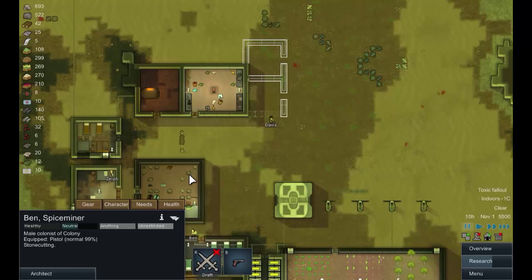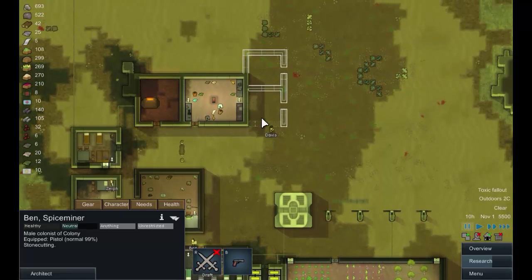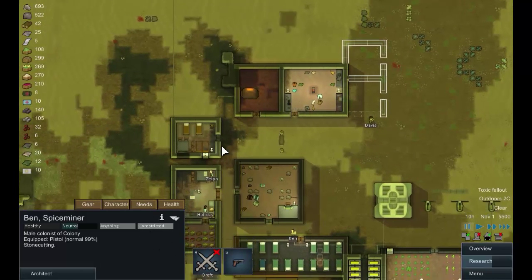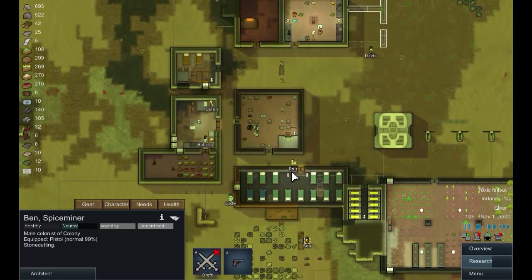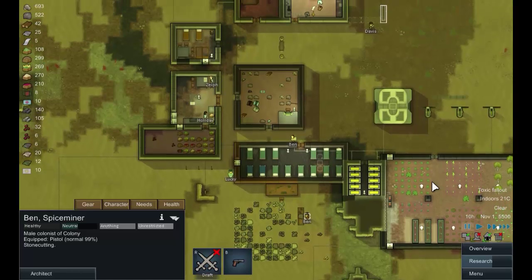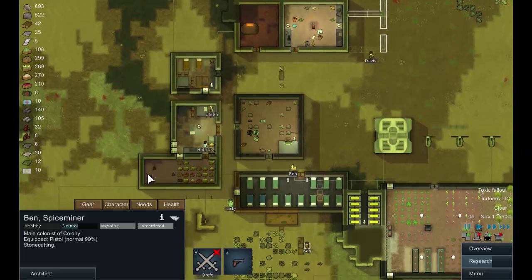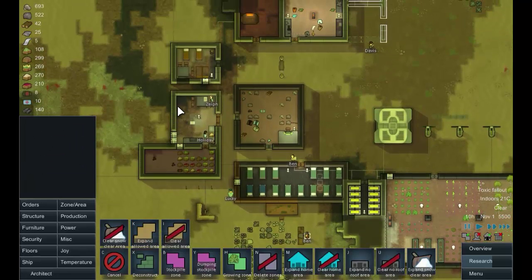What I'm thinking is we're going to make some corridors so that people can travel between areas without exposing themselves to the toxic build-up. I also want to get some areas marked as safe. People need to work on the farms, sleep, and eat, so we're going to make some allowed zones.